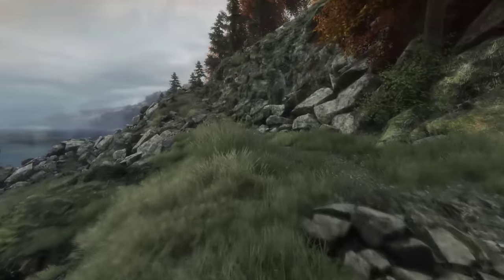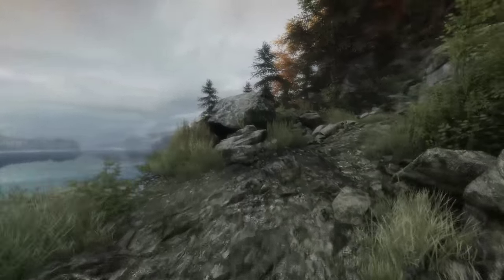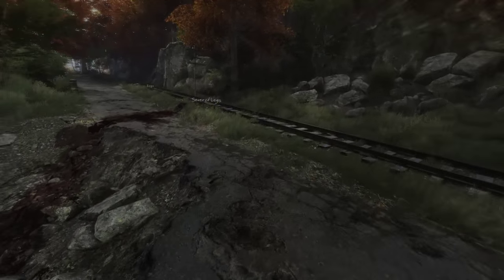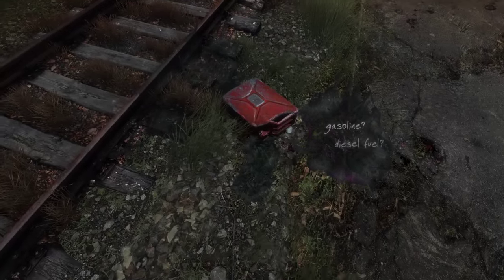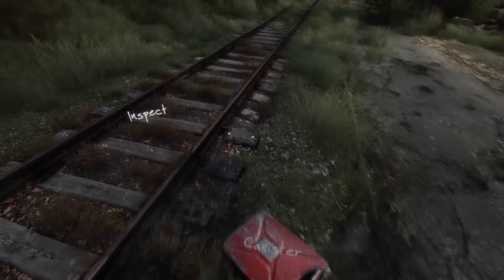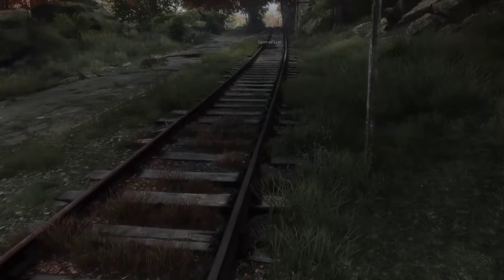I think we should head back around the train tracks and we might find something more useful — like whatever the hell that is on the ground there. Weird tracks. There's another way around there. We've got severed legs there. We have gasoline — diesel. I would say it's been done in a rush. We have some dry grass here. This is where the train was sitting before.